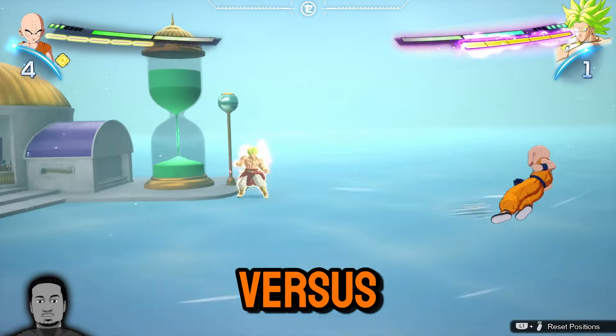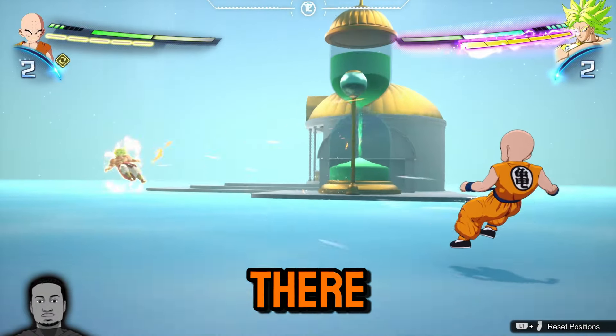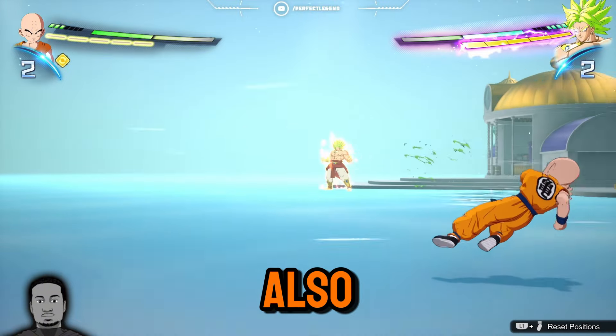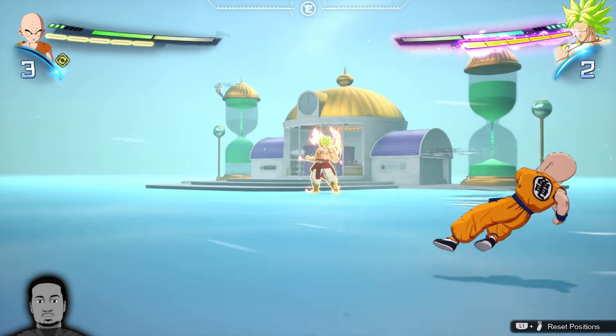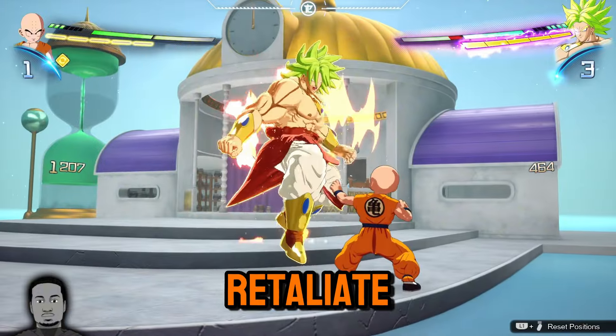Once you build up enough skill points, you want to have two for a revenge counter. A revenge counter works after you get hit, so you can mix up the timing versus them and really throw them off. They might throw out their ultimate when they see you start reflecting, so mix up when you revenge counter and at different ranges to make it difficult for them to retaliate.